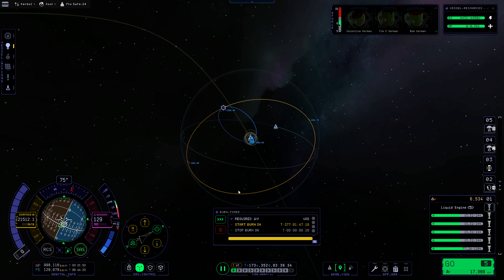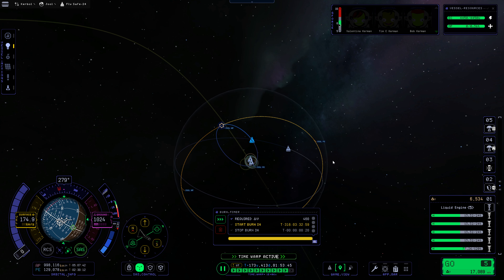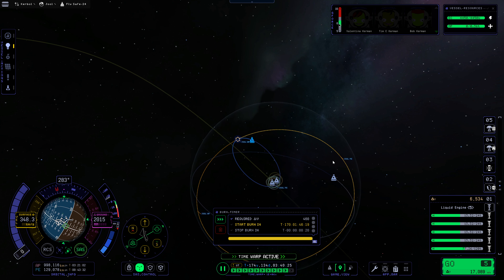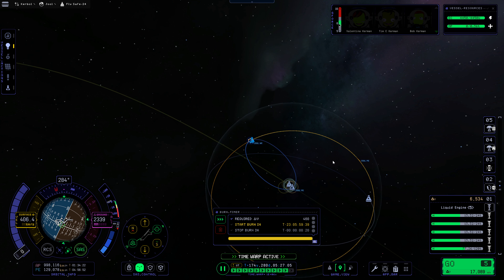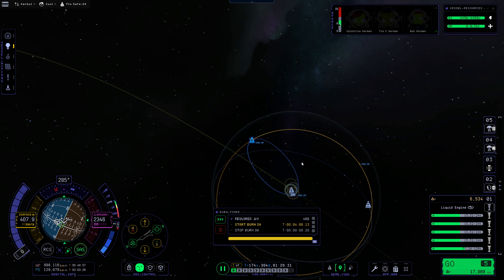Now we're in quite an inclination — we'll see what that ends up looking like once we make our way up to interplanetary space. But this will do for now. And we've got so much DV left in this thing — this is claiming 17.1 kilometers per second left. More than enough. So let's get ourselves into a prograde orbit here and get this flipped right on around. We've got another four hours — let's warp forward a little further.